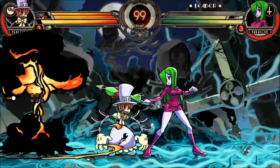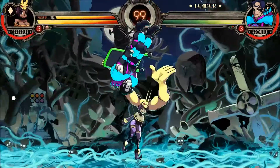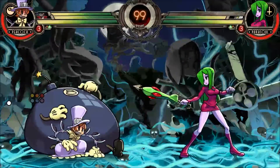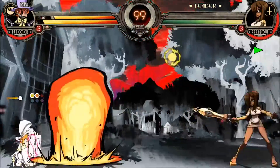Weirdly enough, if Peacock push blocks her own Lenny explosion she'll push herself forward regardless of whether she's in the air or on the ground. This happens because push blocking pushes your attacker in the direction that you're facing, and in this case Peacock's her own attacker because she blocked her own bomb. Feel free to use this to come up with whatever gimmicks you can think of.